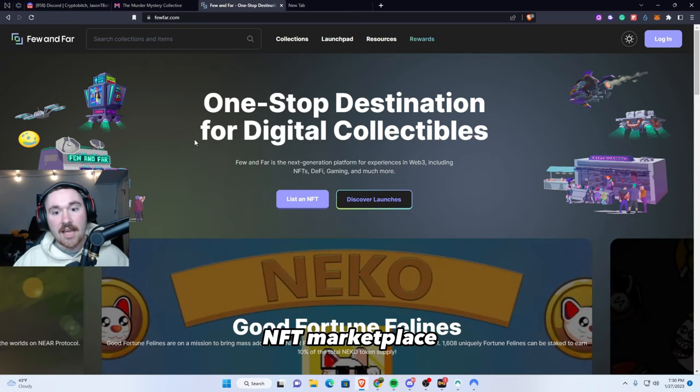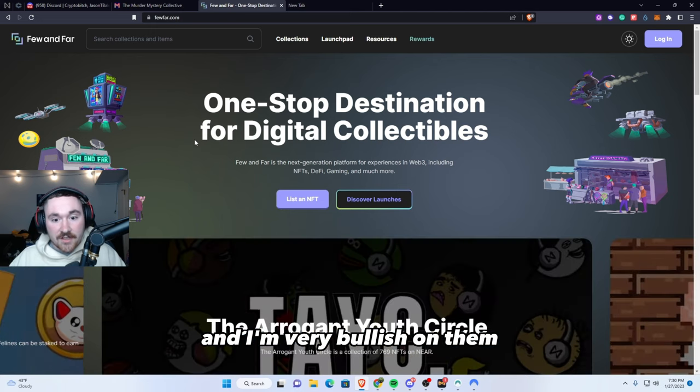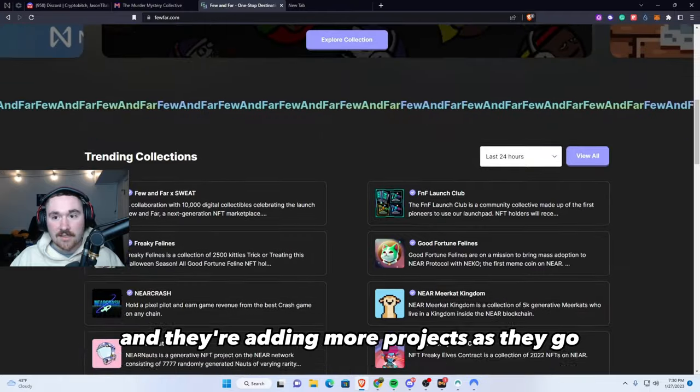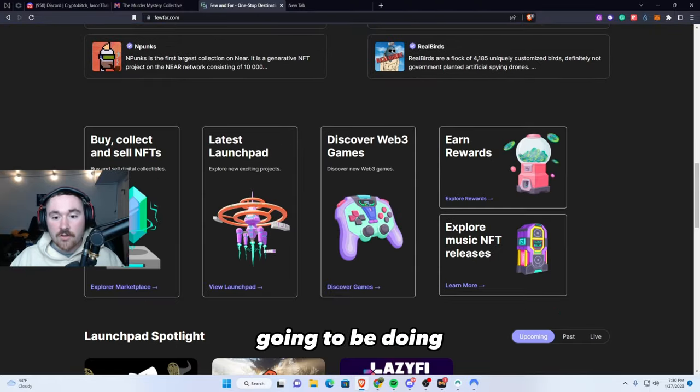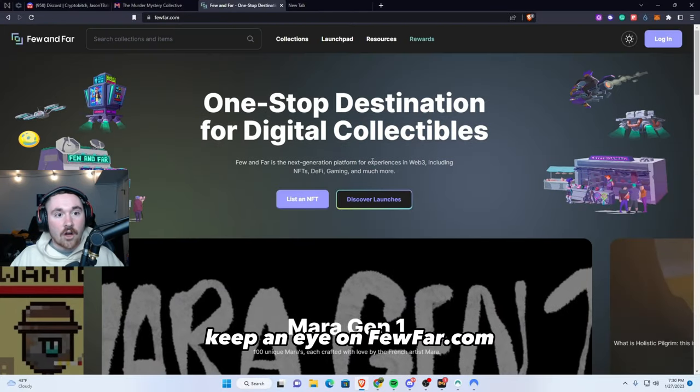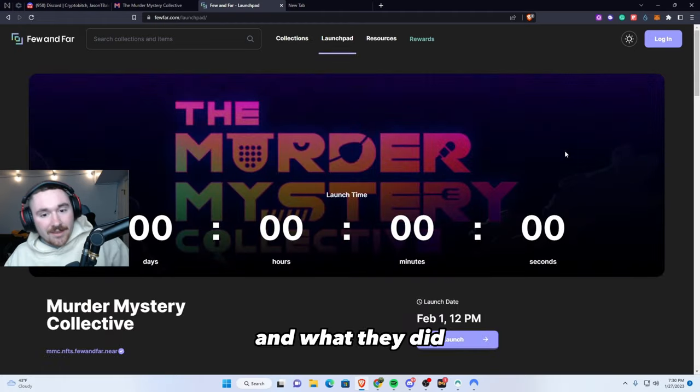Step two: if you go to fewfar.com, they're actually launching on this site. This is an up-and-coming NFT marketplace on NEAR protocol and I'm very bullish on them — they have a nice clean UI and they're adding more projects as they go. They're also going to be doing their own token called FAR, so definitely keep an eye on fewfar.com.